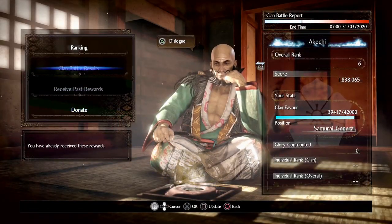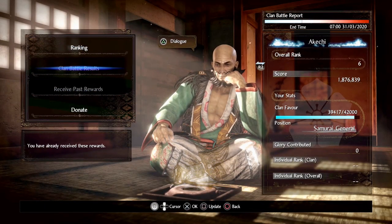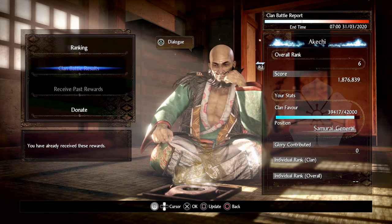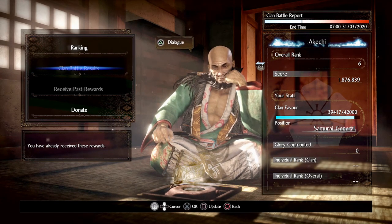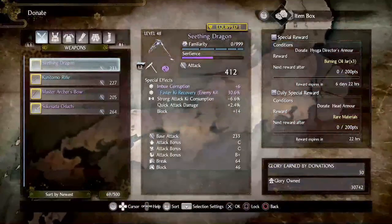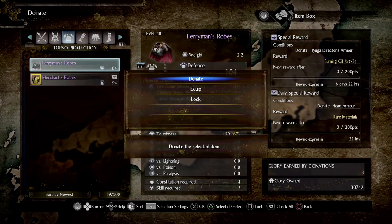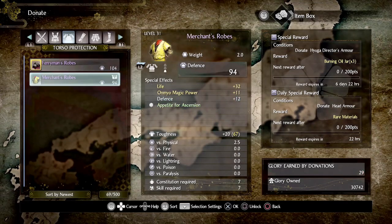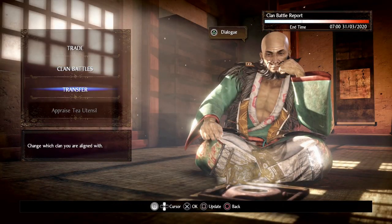Looking at clan battles: essentially until a set time each day it tracks who's gaining what Glory. Based on your participation, whether your side wins and so on, you will get rewards. You can also donate stuff for extra Glory. That is essentially what the online features are going to do for you, which is kind of nice.